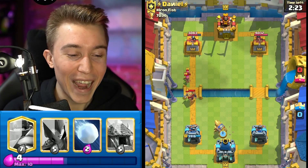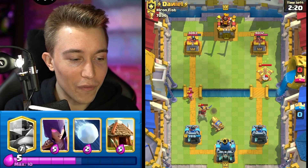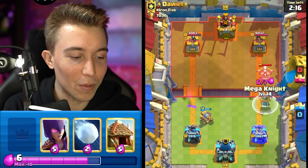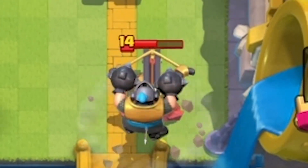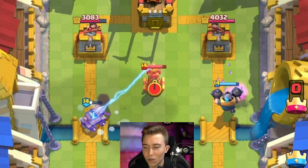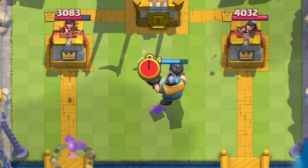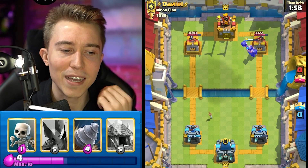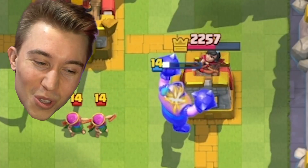We already did a thousand damage to the tower, forced out a fireball, and got this man to cycle his knight too. Everything is going wrong for our opponent — I think we're playing against an expo deck. Generally when you play against expo it's better to save the cannon cart, but in this circumstance I wasn't able to, so I'm going for a mega knight. It's going to jump on top of the expo. I wonder if he goes in for skeletons — I'm going to make a prediction with a snowball.